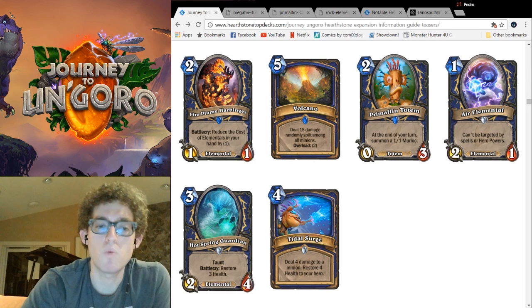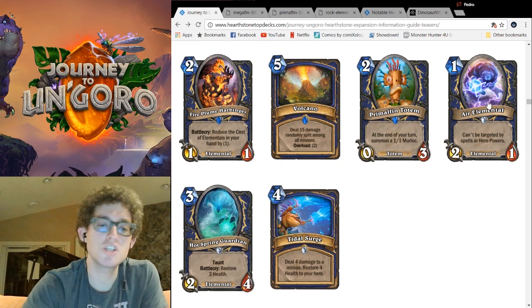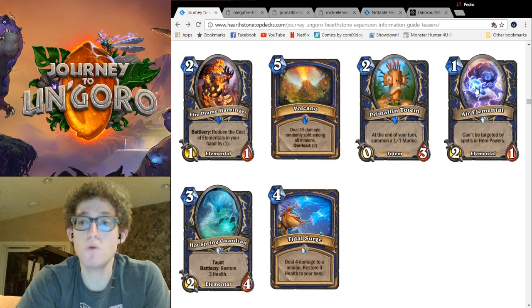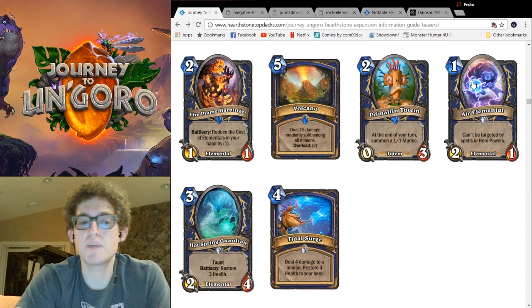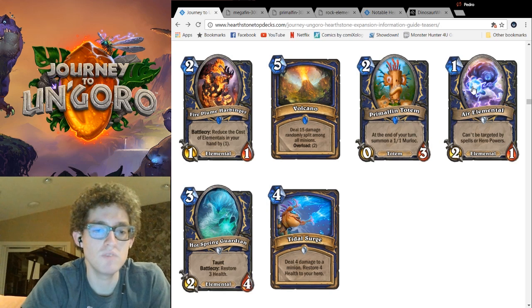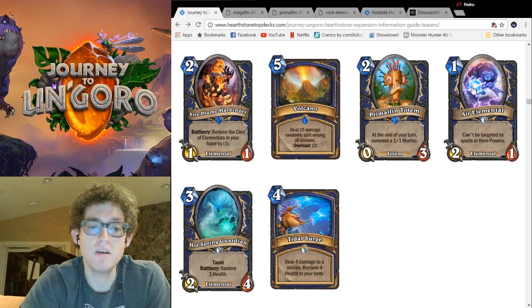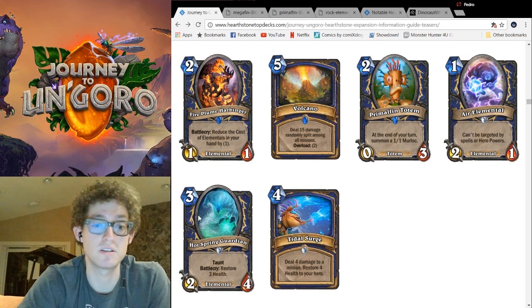Next up is Air Elemental — a 1-cost 2-1 Elemental that cannot be targeted by spells and hero powers. It's okay, but compared to Shaman's other Elementals, it's definitely less powerful. Sure, it can't be pinged by Mage, but few other spells really get value on a 2-1 — no one would willingly Frostbolt this even if they could. Being immune to those doesn't really do too much. Plus, despite setting up Elementals the following turn, on turn 1 there's not really that much to set up. Elemental Shaman, as you saw, is like that 5-6-7-8 kind of curve. It's still a horrible top deck, like most other tiny minions. It might be included in Elemental Shaman, but it's nowhere near as good as Shaman's old 1-drop, Tunnel Trogg. Thank goodness.